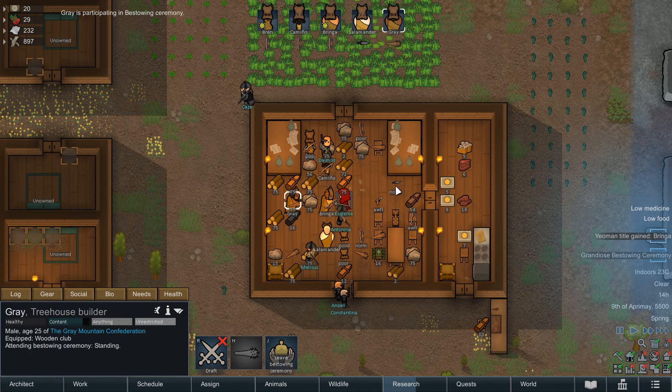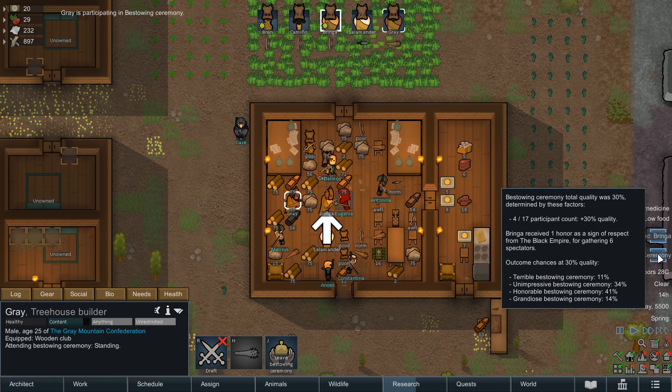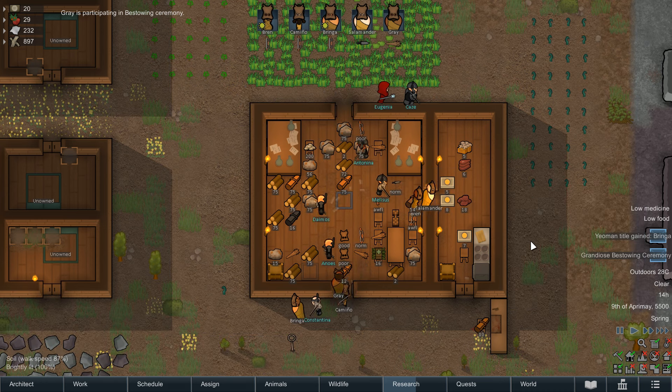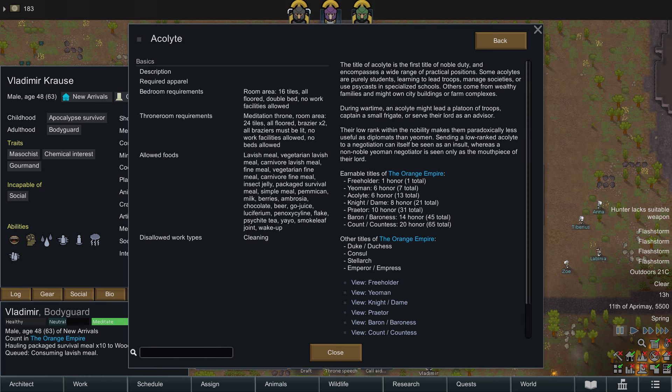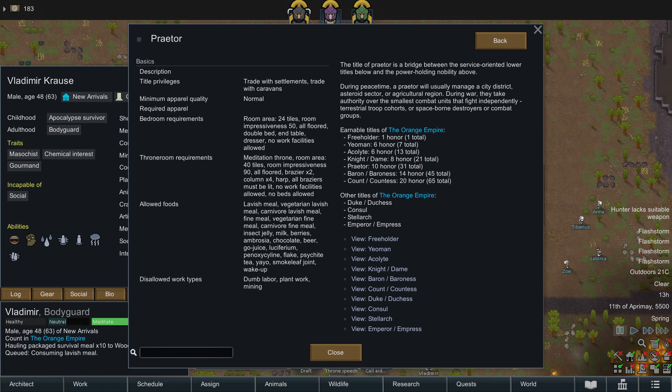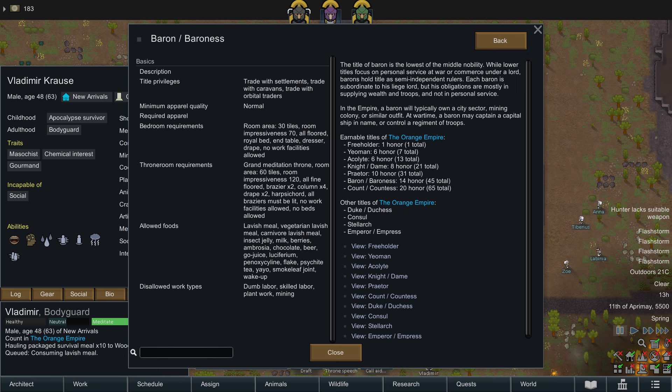Ranks can be skipped if a pawn accumulates enough honour to leapfrog titles, and it will still apply the bestowing bonuses of lower ranks that were bypassed. The ranks are: Yeoman (6 honour), Acolyte (a further 6), Knight or Dame depending on gender (8), Praetor (10), Baron or Baroness (14), and finally Count or Countess (20).